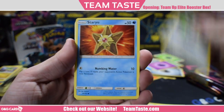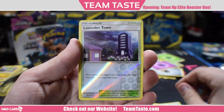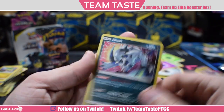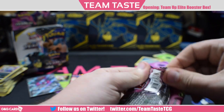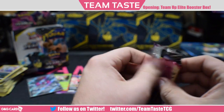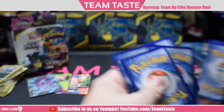Here we got Paras, Pawnyard, Staryu, Onix, Weedle, Lavender Town, Nidorino, Dangerous Drill, a reverse Lavender Town — I actually like this card — and the rare Absol Hollow. That's actually a really good card that might see some play with the skateboard format coming up. It increases basic Pokemon's retreat by one, so Jirachi with an escape board still has to pay one to retreat — that really throws off their game plan.